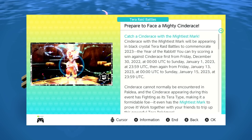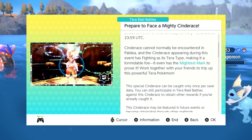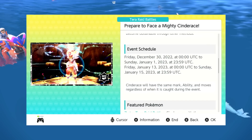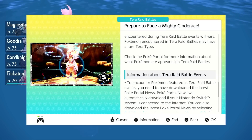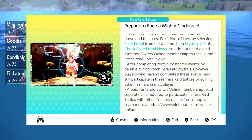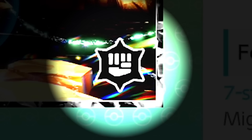For those that don't know, the Cinderace raid will be starting on the 30th of December, but don't worry, if you can't make it because of the new year, it will return in 2 weeks time. This will be a 7 star raid just like Charizard, so make sure you have your Pokemon at level 100 and trained and ready. Now it is worth noting that even though Cinderace is a native fire type, it's going to be a Tera fighting type for this raid, so make sure you take that into account.